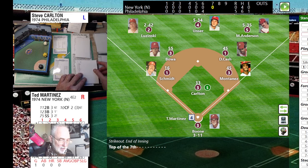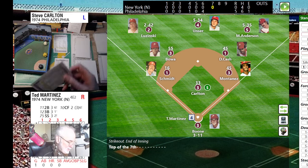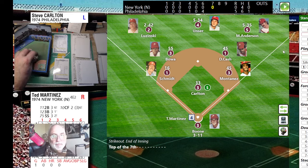I forgot to grab Martinez — there he is. He played 108 games so I'm probably going to sleeve him up. I don't sleeve everybody, but for guys that appeared a lot with over 300 at-bats I definitely want to protect them. I'm playing 47 or so teams — the Angels, Rangers, Yankees, and the Mets. This is going to take a while but it'll be an on-and-off thing. Ted Martinez against Steve Carlton, five nothing Phillies, top of seven — roll is 61, strike him out.